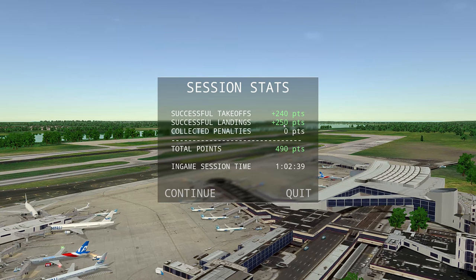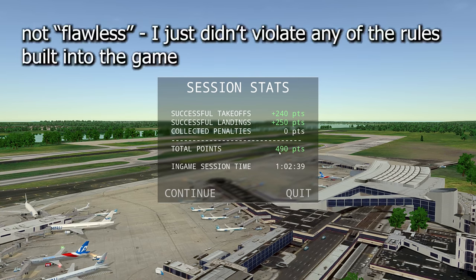We've basically knocked out this morning's arrival and departure rush pretty easily here at Philadelphia. We'll go ahead and end it here and have a look at what we did. No penalties — 25 successful landings, 24 successful takeoffs, 490 points, and an hour and two minutes played. One mistake loses you 500 points — so this was an hour of flawless gameplay.